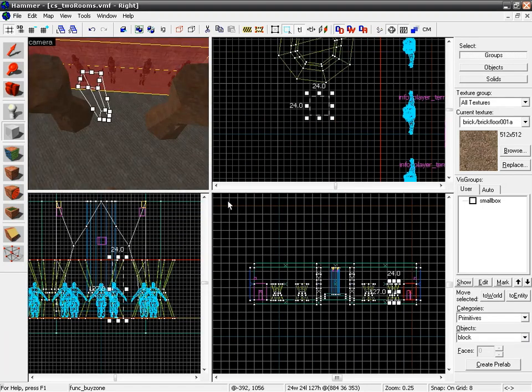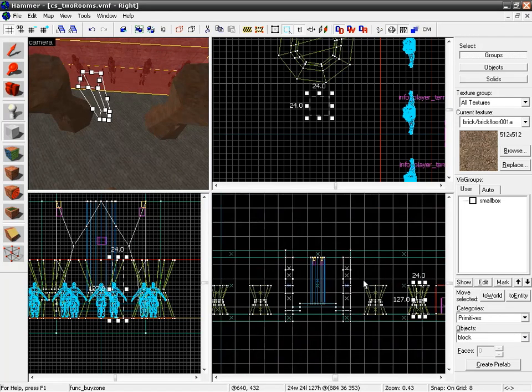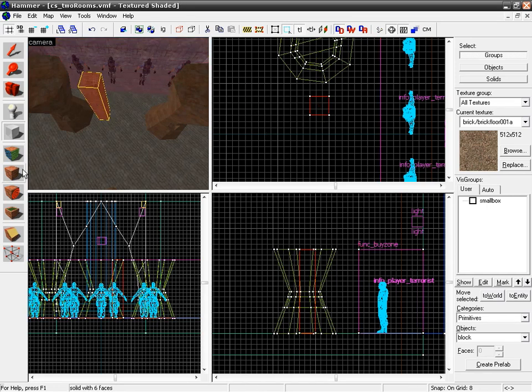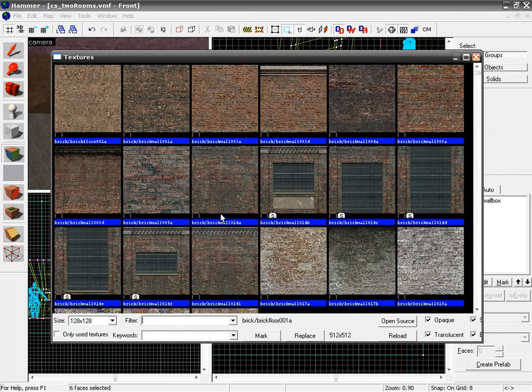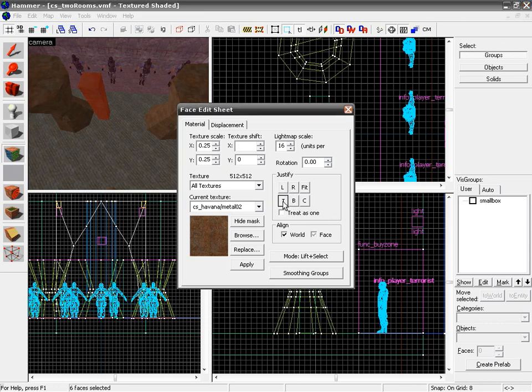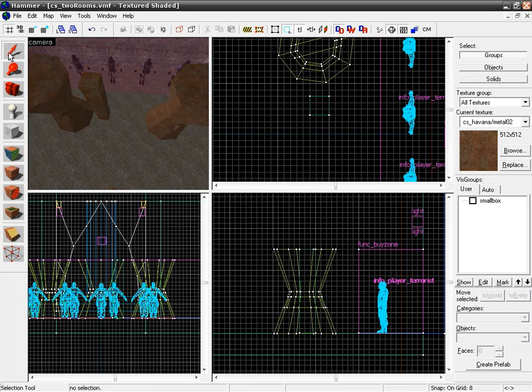In our front or side view, we'll make sure these guys go just to the top of our pillar. Looks good — press Enter. Then change the texture back to our rusted metal and apply it. Align to left top.